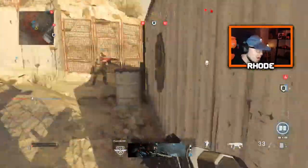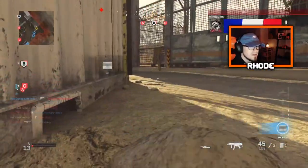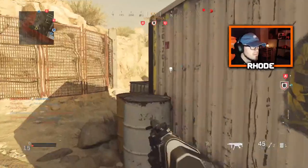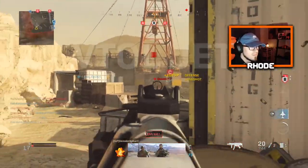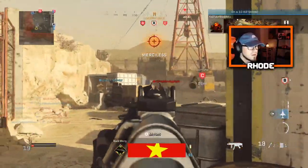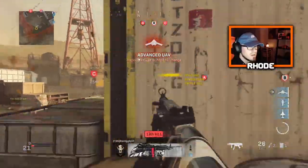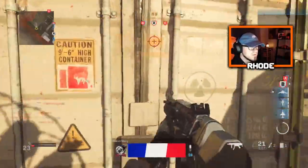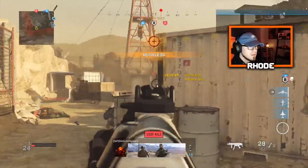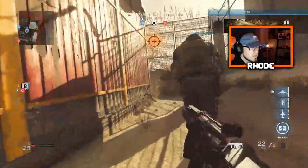I'm just holding this area down real quick, y'all already know what the deal is. I'm gonna get flanked right here — I'm flanked. They've got two objectives. Assist your team up there. Where are my teammates coming in? I guess I gotta do it myself, boys.